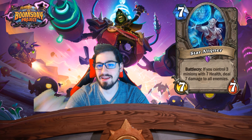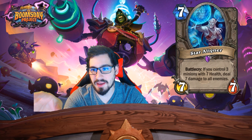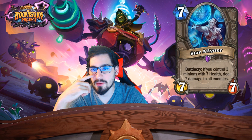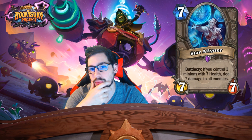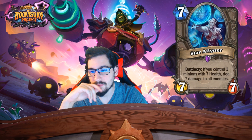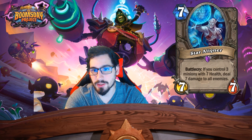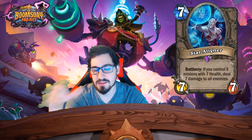When you have two minions out with seven health, your opponent won't want to develop more or put taunts in the way — because then you get to play this. They'll have to do hard removal on one of them. In a big Druid deck — Druid has no giant field clear, and Warrior just got Reckless Fury so it's less necessary there. But Druid seems like a great fit — it's the class most missing decent AoE.